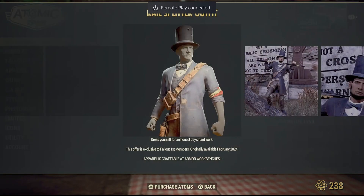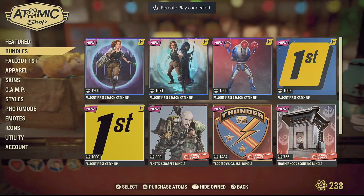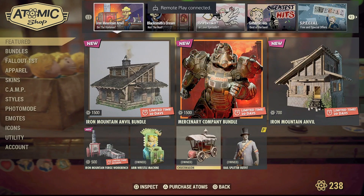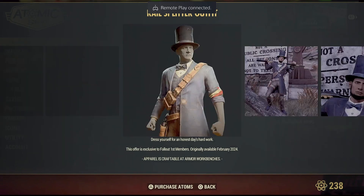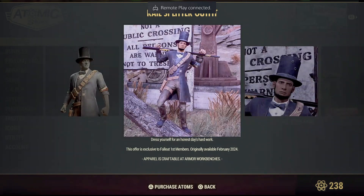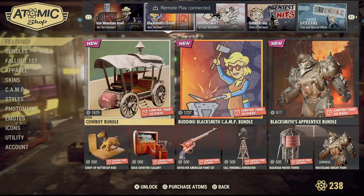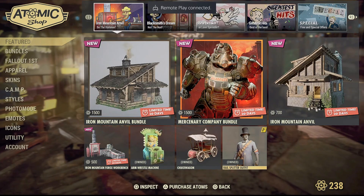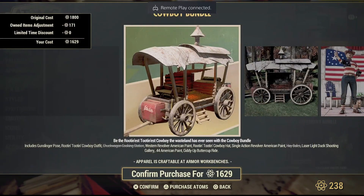If you are a Fallout First user, the outfit you'll be getting is the Rail Splitter outfit, which was previously called the Abraham Lincoln outfit in the data mine. As you can see it's themed around him — there's a US flag wrapped on his left hand. That's the outfit you'll be getting with Fallout First.